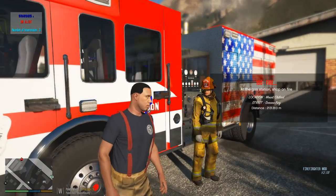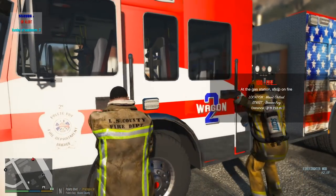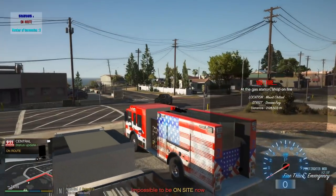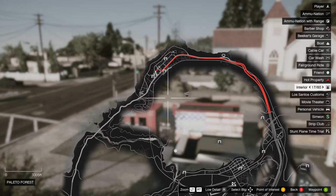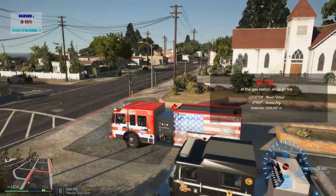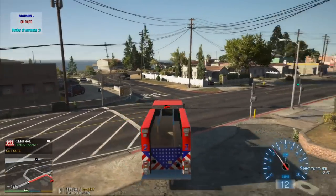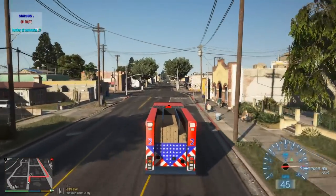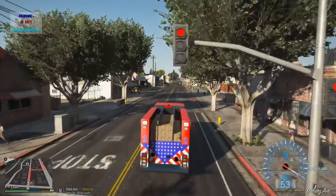Alert — fire at the gas station shop on fire. Location: Mount Chiliad Street, Senora Freeway. Got one on the freeway — wait, it's not that far; it's right there. We could cut across. It's about three miles — we're going to Grapeseed for a second. Let's get going guys. As soon as we got back to the station, we got another one.